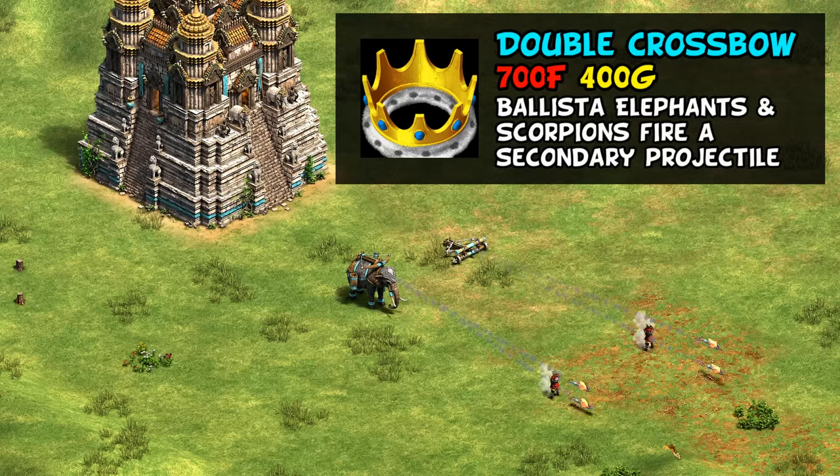Their other unique tech, this time in Imperial, is Double Crossbow. This gives a weaker second projectile for ballista elephants and scorpions. For ballista elephants, it's actually not that impressive, having just 6 attack or 7 after chemistry. Usually that ends up doing just 1 or 2 damage after enemy armor comes into play, but is still worth picking up if ballista elephants are your death ball unit of choice.